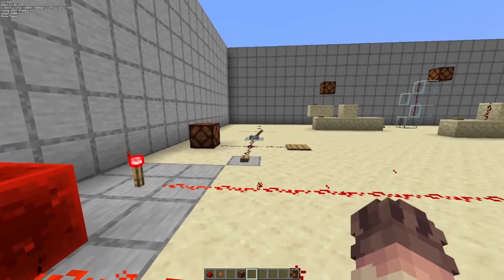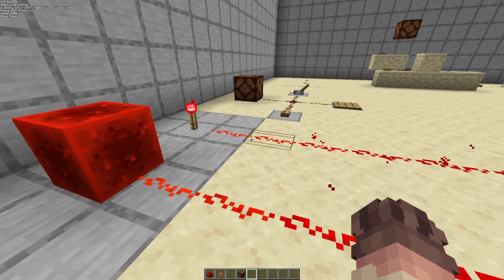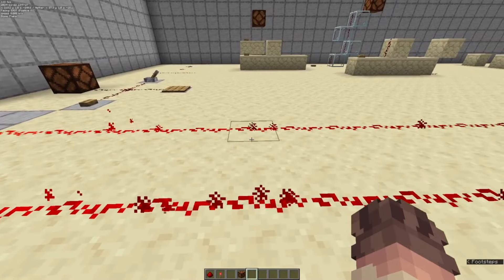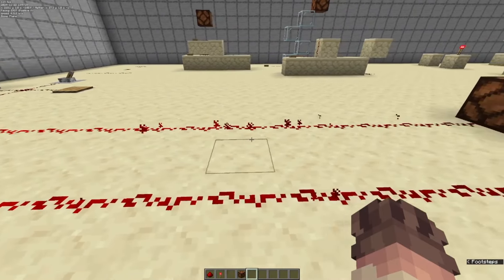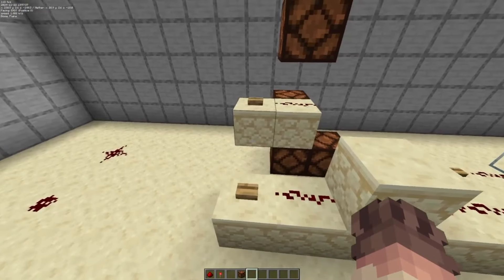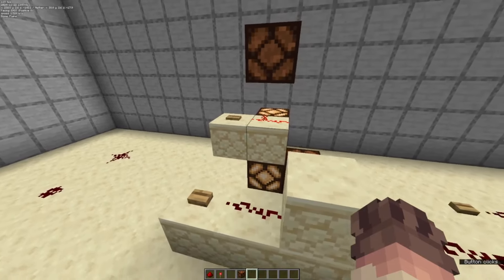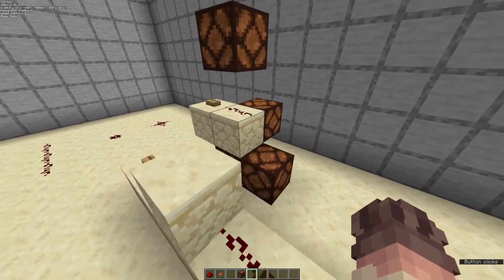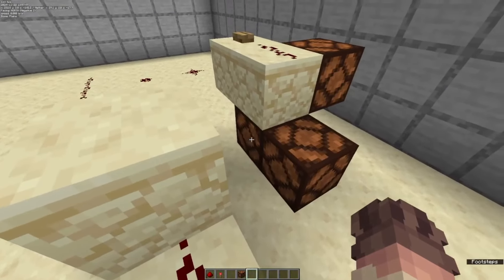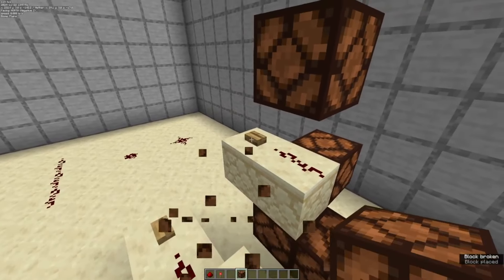Redstone torches and redstone blocks both give off a constant power source, and every single one of these gives off a power level of 15. As the redstone line goes away from the power source, it drops by one power level every block, all the way down to zero, at which point it will not power a block. Redstone dust traveling over top of a block weakly powers the block itself, and a weakly powered block will power any redstone component placed next to it in any of its open faces.